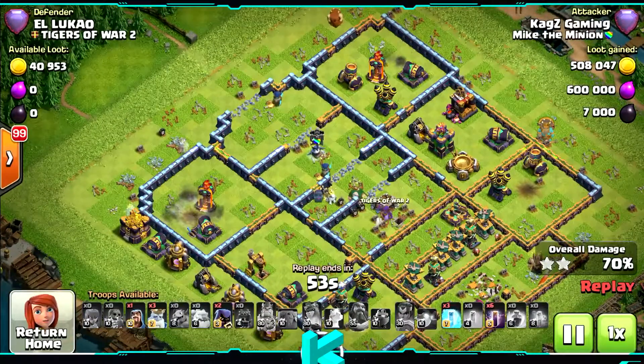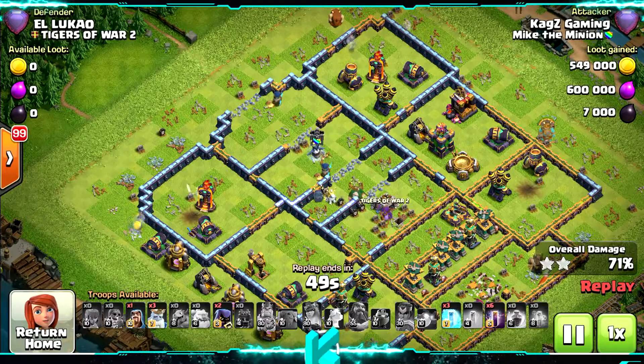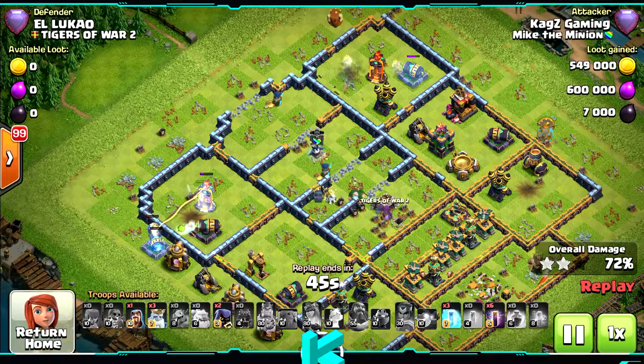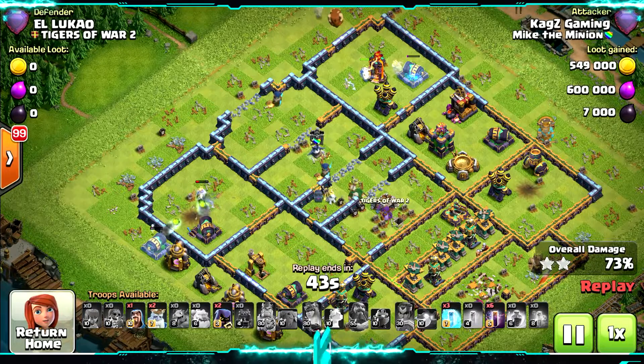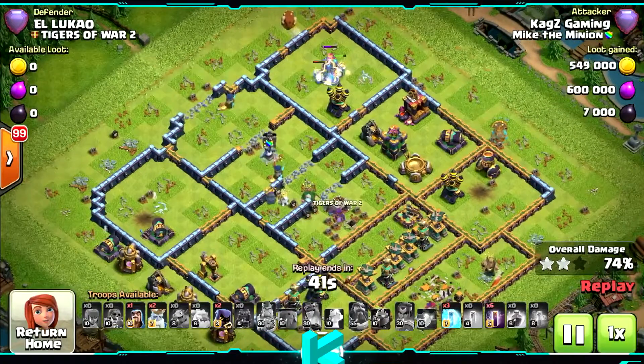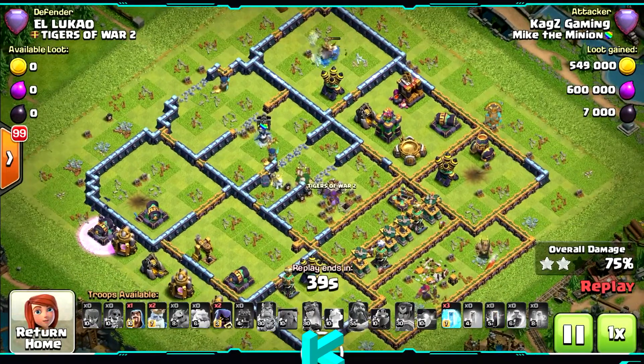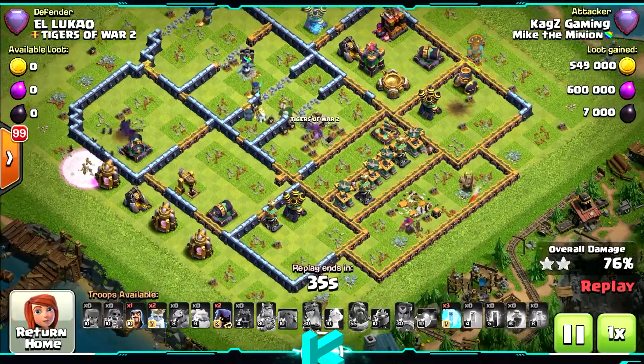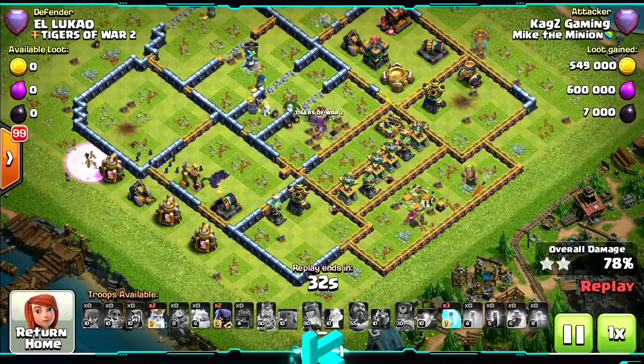There are 2 Multi Infernos — I have 3 Royal Ghosts, so I can take them both. Yeah, easily done. Let's see if there's something else. No, I can use the bat spells now. They will just go around the base and it will be an easy 3-star. I still got 2 Royal Ghosts.